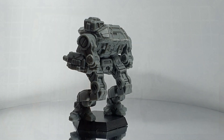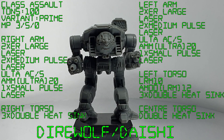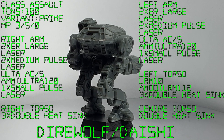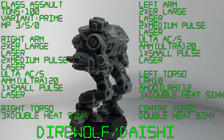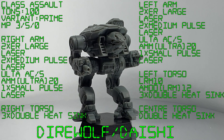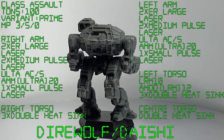We'll throw the Direwolf onto the table and go through some stats. The Direwolf, or Daishi, is a 100-ton Clan OmniMech — an assault mech with a battle value of 2712 for the Prime variant. It has a walk of 3, run of 5, and zero jump. Weapons: two ER Large Lasers, two Medium Pulse Lasers, and an Ultra AC/5 in each arm with ammo; three double heat sinks in the right torso, an LRM-10 with ammo and three double heat sinks in the left torso, and one double heat sink in the center torso.